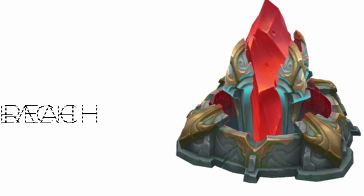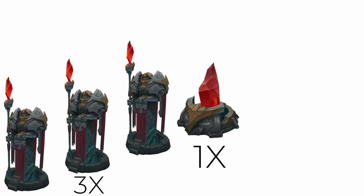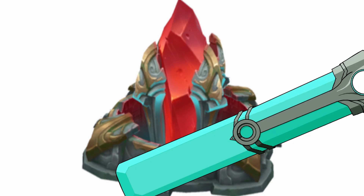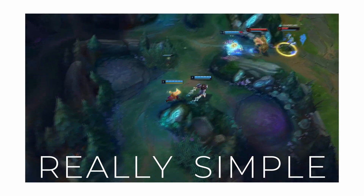How to win in League of Legends — Jungle Edition. To win a game of League of Legends you must reach and destroy the enemy nexus, but in order to do that you must first go through three turrets and an inhibitor, and then two more turrets to actually have the ability to hit and destroy the enemy nexus.